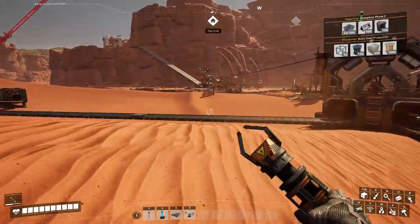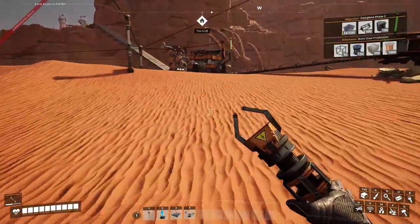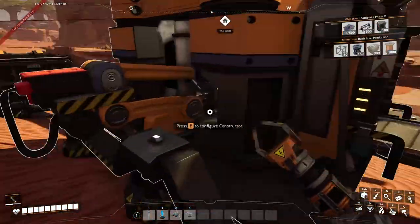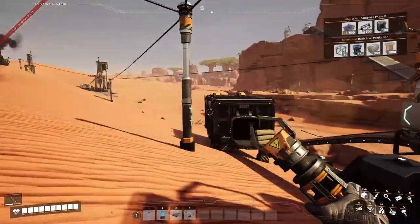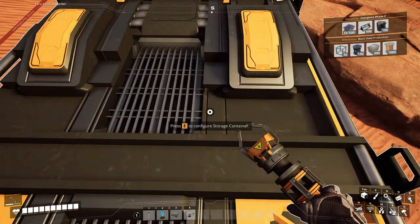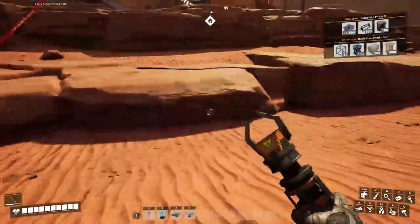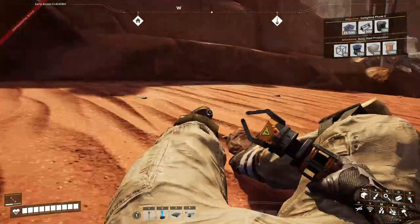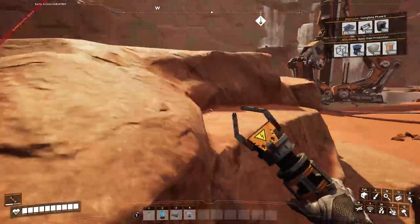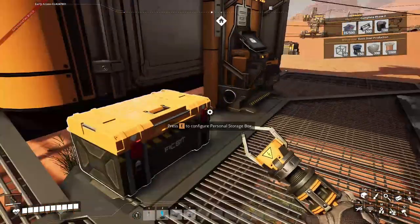That's gonna take a little while. Let's just look at what else we're gonna need. A concrete — I've just made into here. We did unlock platforms and building, so I should probably start playing around with that. But for now it's fine.